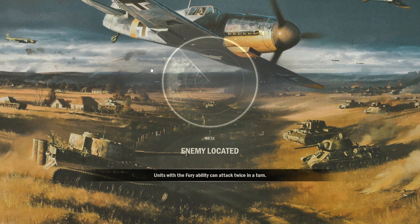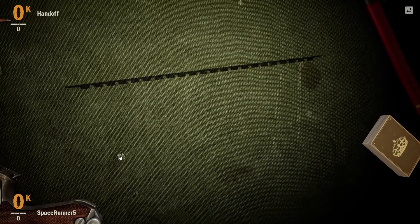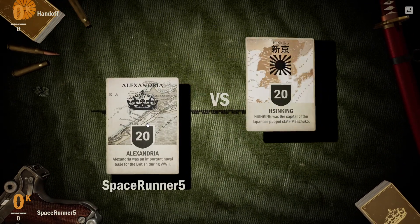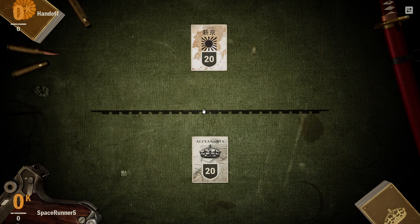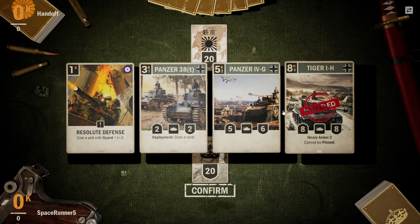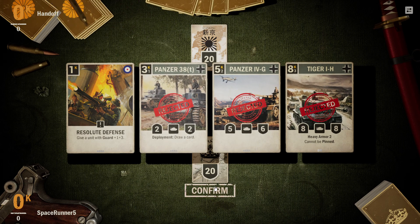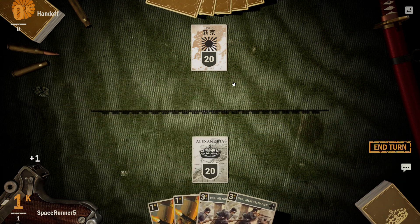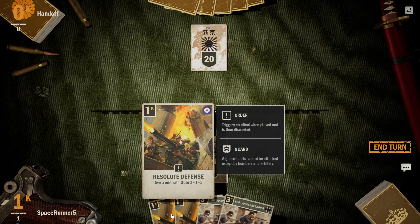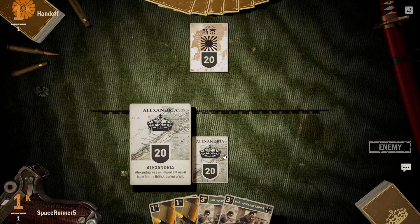All right, we already found an enemy — I was going to give a cut but that was a really quick load time. Normally it's a minute or two I have to wait. Let's see, we are fighting a Japanese player. Japan's very good at rushing, so oh wow, here's all of our big hitters. This is not a great first hand.